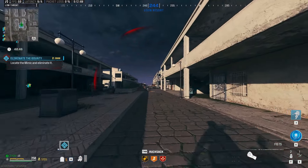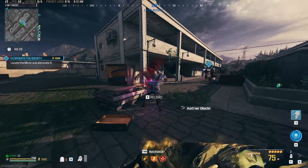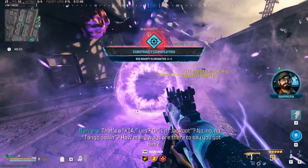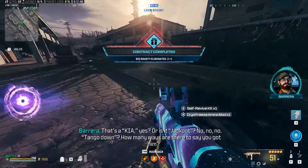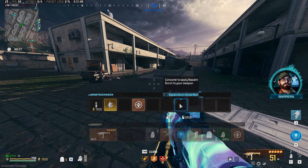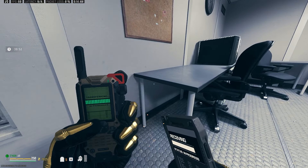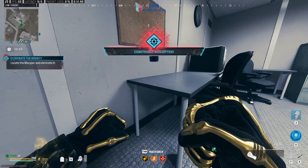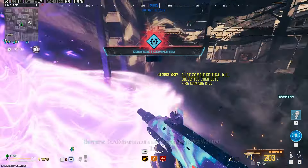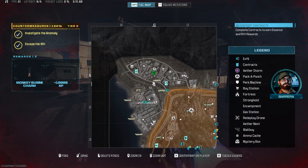We take on a bounty in Tier 1 and I was impressed — this Renetti with the conversion kit just slaps inside of Tier 1. I was super surprised at how strong this was against our first bounty, which was a Mimic. He went down pretty much effortlessly, which was awesome. I got a nice self-revive and Cryo Freeze out of that. Then we put on the Legendary Tool and Napalm Burst to grab our second bounty in Tier 1 — a Mangler — and it just literally melted. The Mangler had no chance.